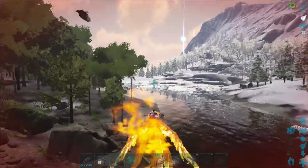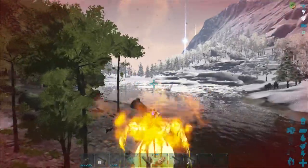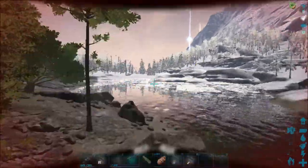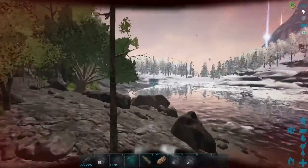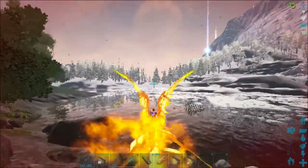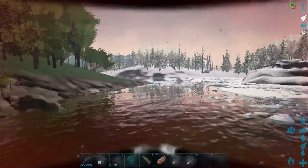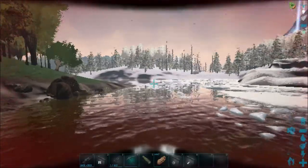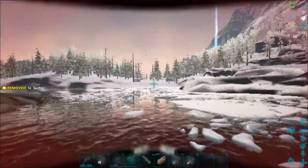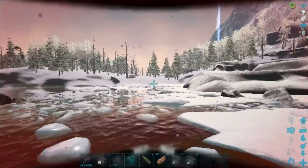I'm glad you guys fixed the right-click of the Phoenix so it actually lights things on fire instead of being a hit-or-miss situation like it's been since the Phoenix came out. But now I think it's a little bit OP in the sense that it doesn't register as you being the one to actually ignite the dino on fire. The implication I can think of would be in PvP — having the ability to go around killing other players' dinos with that right-click ability.